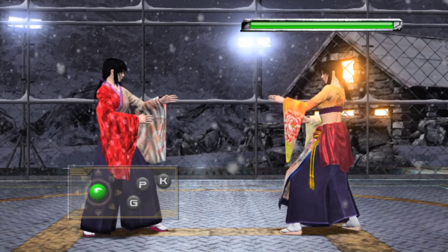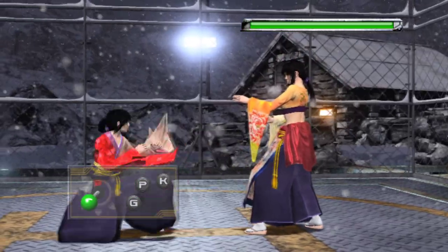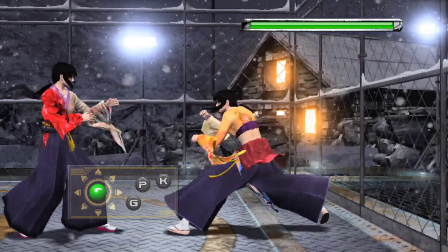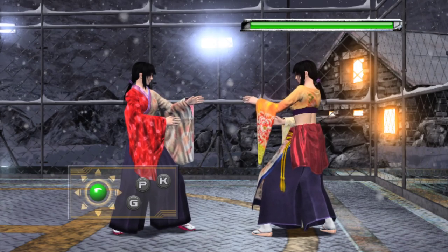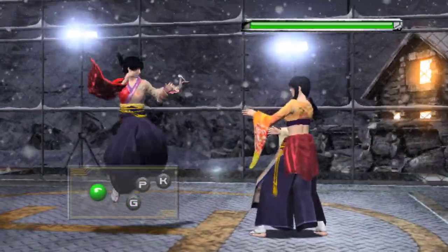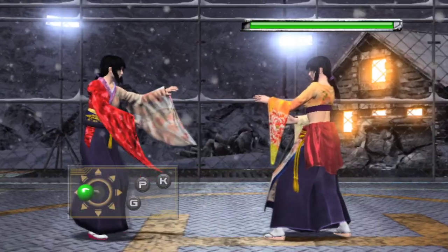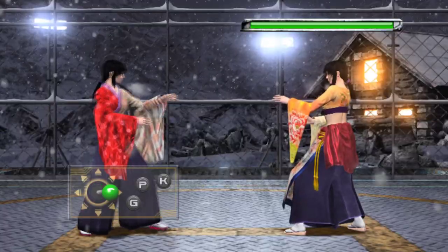There are four ways to dash in Virtua Fighter: forward-forward (6,6), back-back (4,4), and then you can crouch-dash forward with 3,3 and crouch-dash back with 1,1. From crouching you can also crouch-dash forward and back. This is all universal — everybody can do this and you can do it quite fast if you get good at it. You can also jump SoulCalibur-style by tapping any of the up directions with guard.